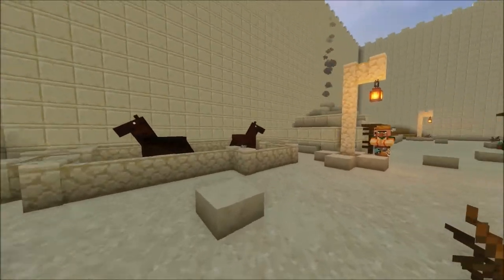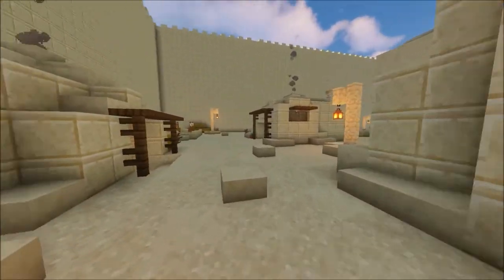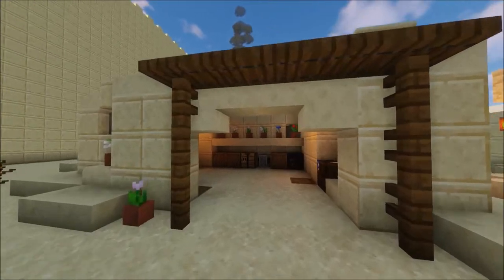We created our market as a compact space. We inserted slabs, built lamps, placed bushes, and created animal pens.